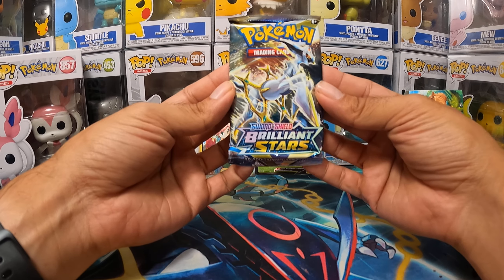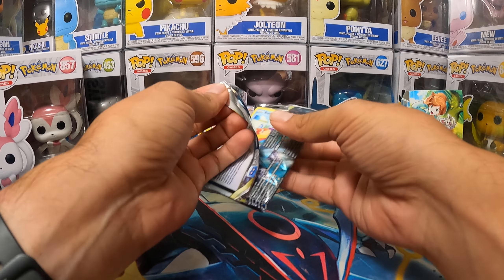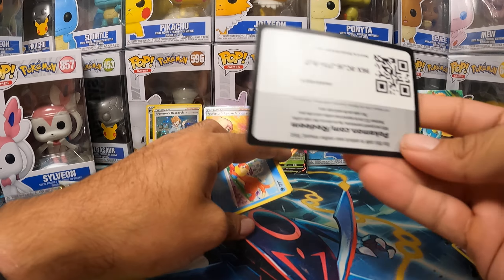We now are going to get into our Brilliant Stars with Arceus on the front and hope that we get something good. I mean, I've seen people talk about how good these milk cartons are — how you're guaranteed a crazy card — but I've seen people open them and get nothing. Everybody's going to be a little bit different. First pack: Staryu, Reverse Hollow, Clang, and a Mewtwo non-holo. So nothing for the first one.